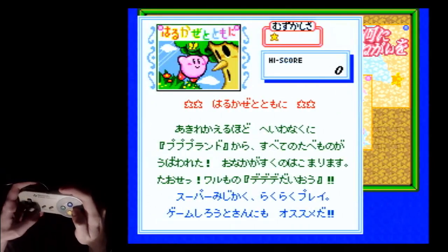The Mixed Route in Spring Breeze is the fastest way to go through the minigame — or the subgame, I guess. So if you want to be a fast fellow, this is what you should be doing.